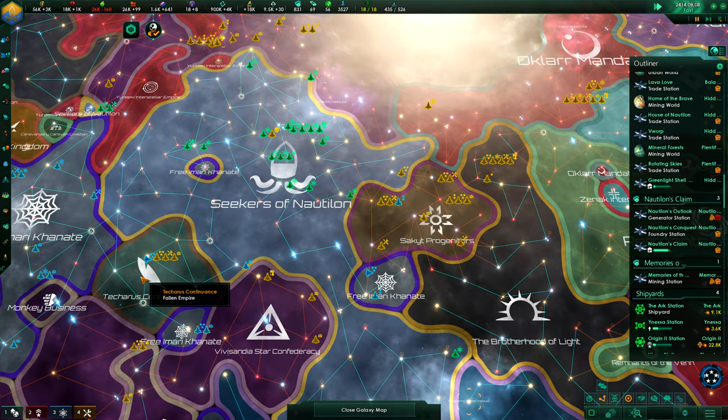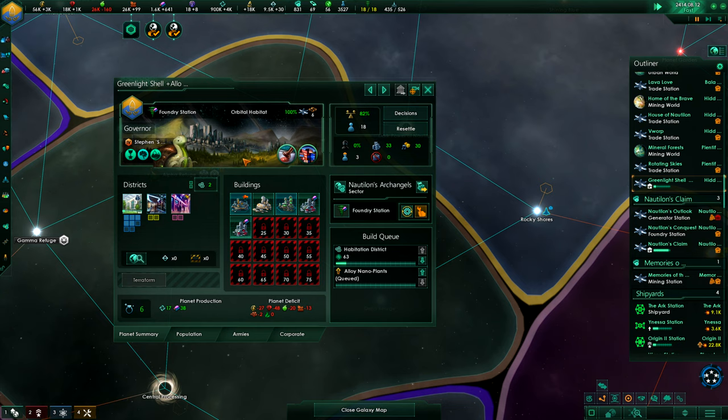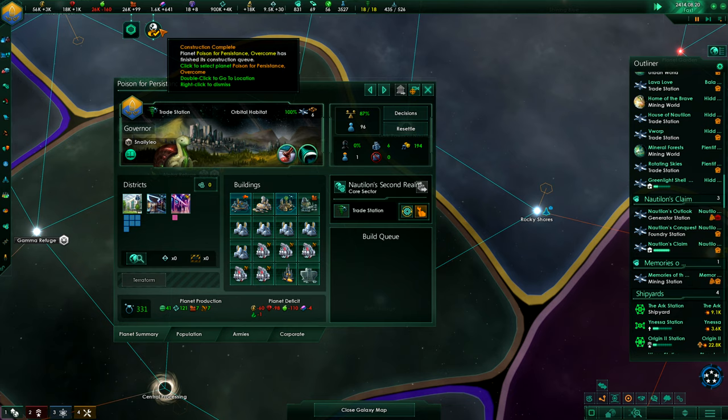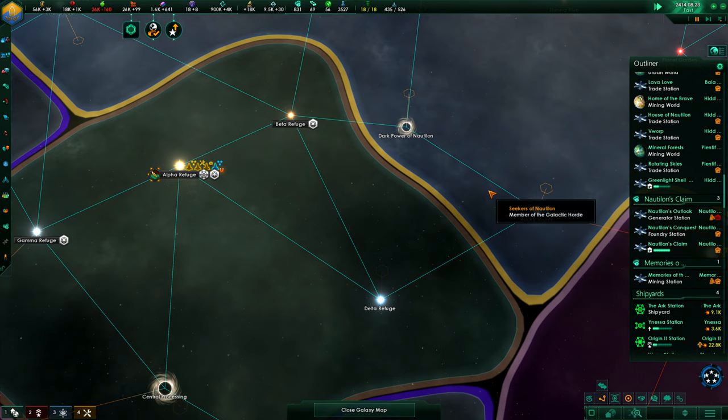I feel it's kind of all good and kind of not so good, but we'll certainly go for something. We'll try to increase our naval capacity too. Now that we have the megastructures and a habitat going, there's no reason not to use more alloys — which means a bigger fleet.